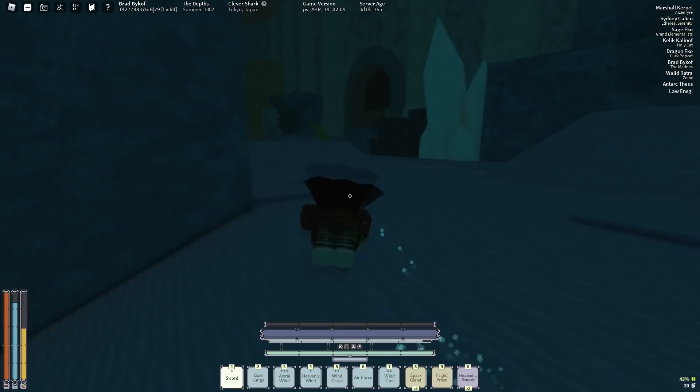Warning: you have to go through the whirlpool. You can't be sent down by getting killed, or else you can't get into Castle Light.